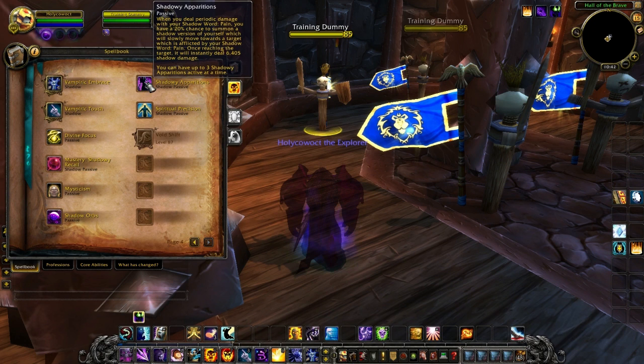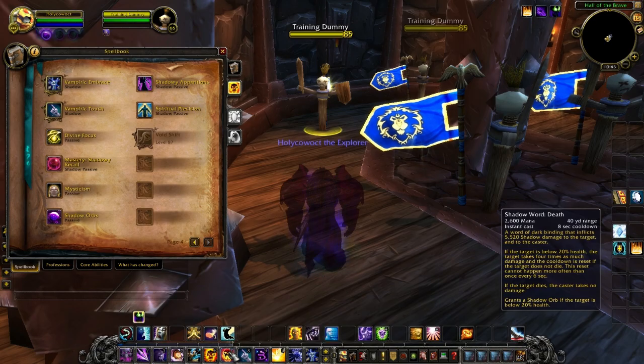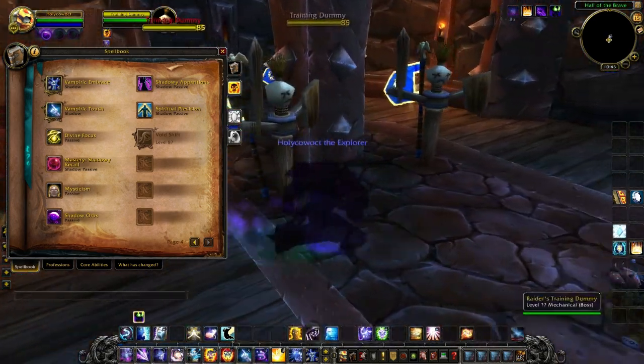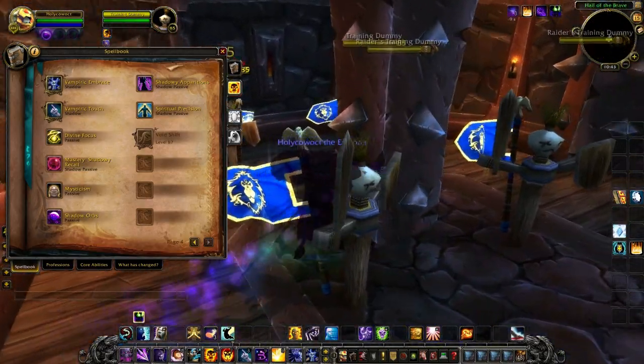Last but not least, Shadowy Apparitions: when you deal periodic damage with Shadow Word: Pain you have a 20% chance to summon a shadowy version of yourself which slowly moves toward the target and explodes, causing X amount of damage. You can only have 3 shadowy apparitions active at a time. Sadly there's no mention that you can still run around which used to increase the chance — hopefully that gets added back since it was always fun.